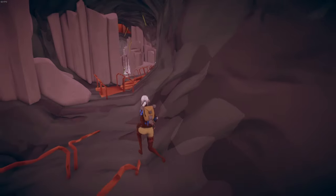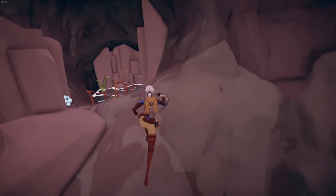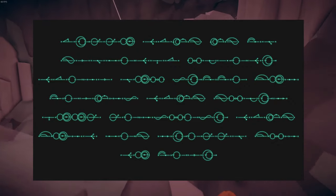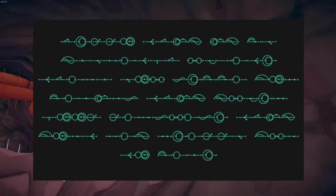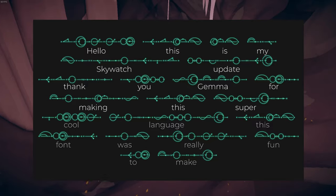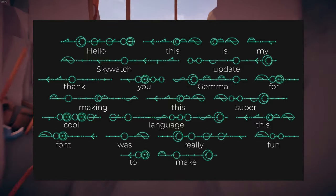In case you guys remember, the Gaul language script was something that was made as a work-in-progress edition. This development was based off of a mixture of Japanese kanji and Egyptian hieroglyphs — the language is essentially how the Gaul people communicated through writing. In this awesome looking image, the devs have given us a secret message in Gaul script which translates to: 'Hello, this is my Skywatch. Thank you Emma for making this super cool language. This font was really fun to make.' This of course gives credit to Gemma, who helped make this awesome language for the team to use in the UX development.